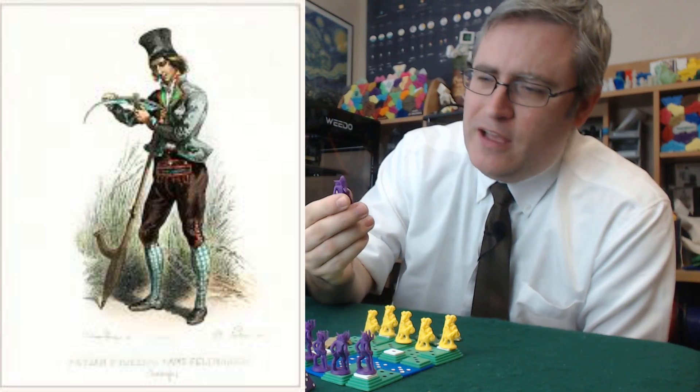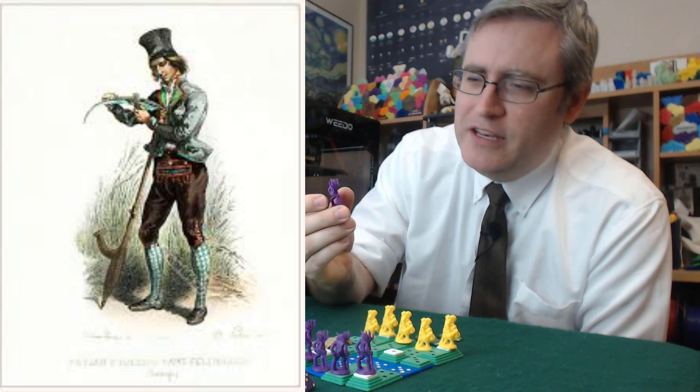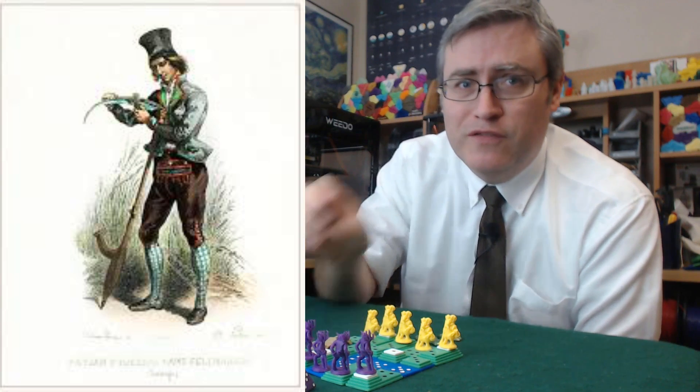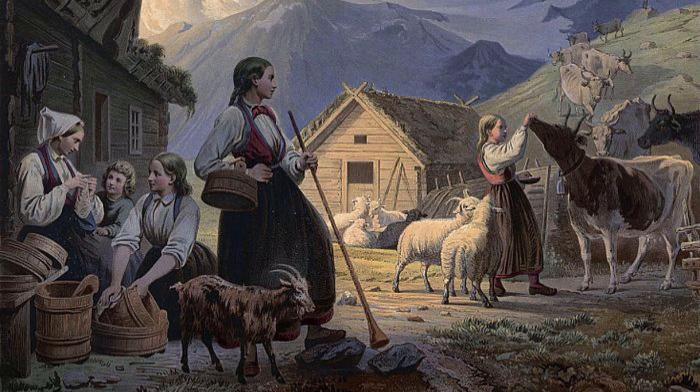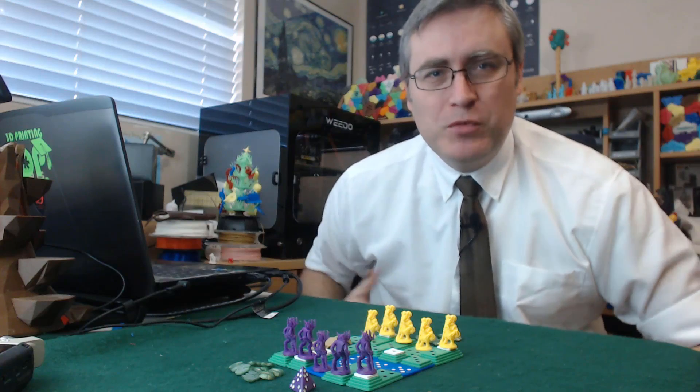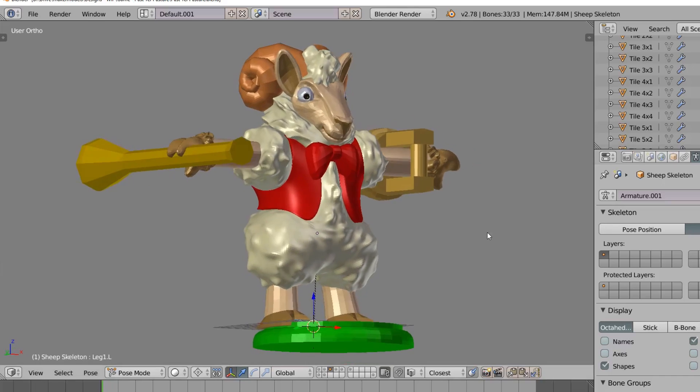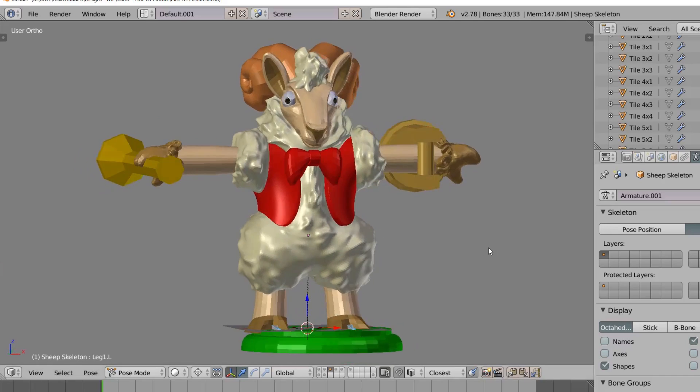I should think about redesigning this so the goat can have that really baller hat the guy's got on — it's beautiful. On the other side, I went with sheep, and also found an illustration of a Norwegian milkmaid carrying her milking bucket and a horn she uses to call the goats with. She was wearing a vest, and I found the idea of a sheep wearing a vest with their wool popping out of the armholes so funny that I just had to make it happen.